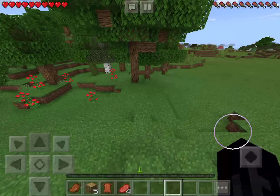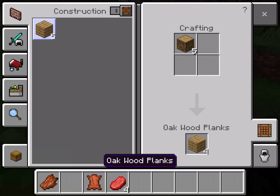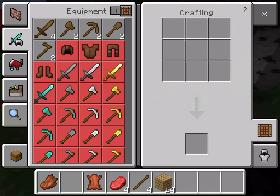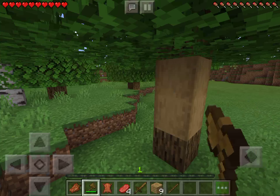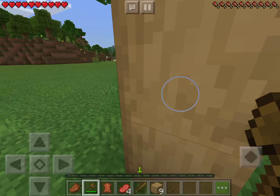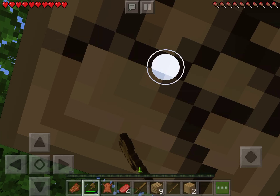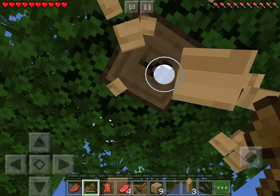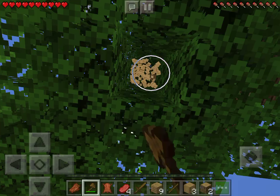I'm gonna go ahead and chop down a tree real quick. I want to make some oak planks, a crafting table, and sticks, and then make an axe and a sword. Oh wait - you can strip logs off trees, take the lines off them. Yeah, stripped oak - that's pretty cool. I think you can still make the same things out of them too.